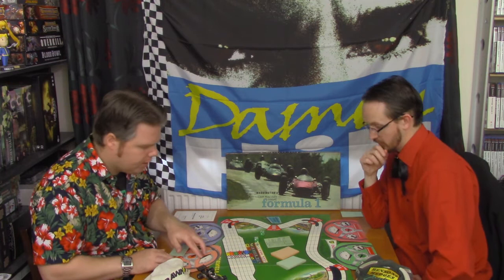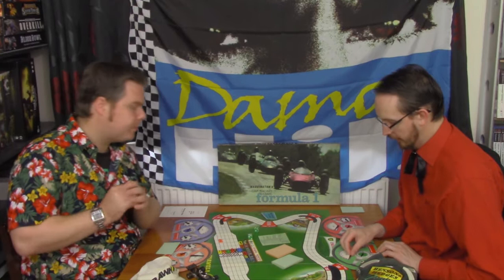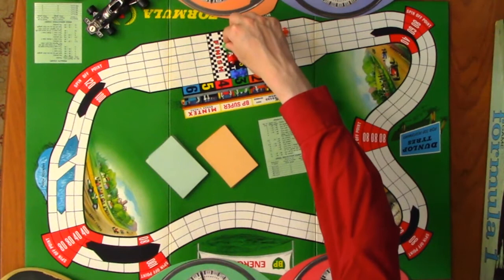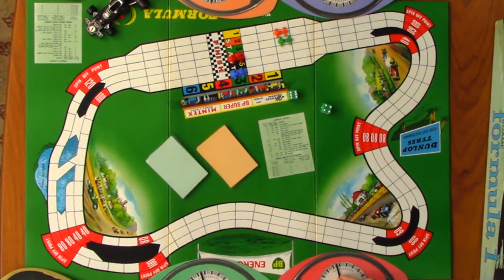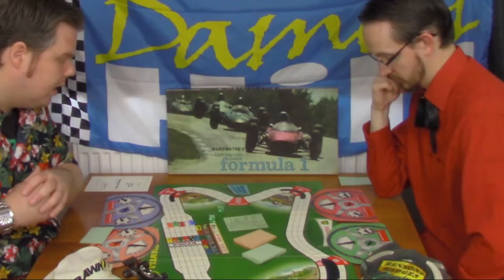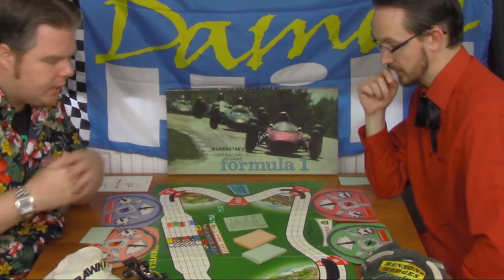First car moves to 60 - that's three spaces and I'm off. Over to you Matthew. So green straight into 60 also, that's three spaces. Then the same on your Ferrari. And my Williams as well - one, two, three. Straight away we can see the track narrows, so it's only wide enough for six at the start. If you play with a six player game it does get very interesting, but it does take longer.